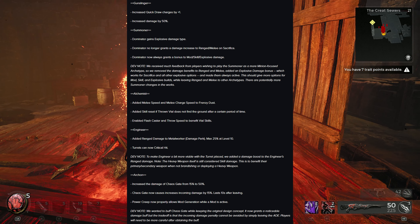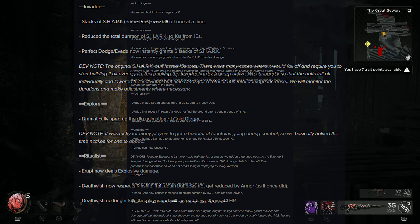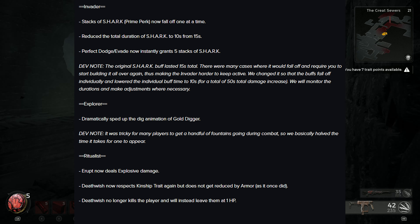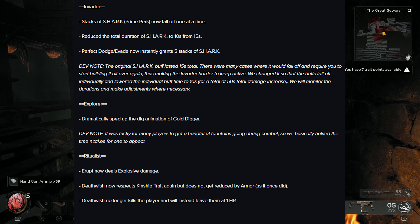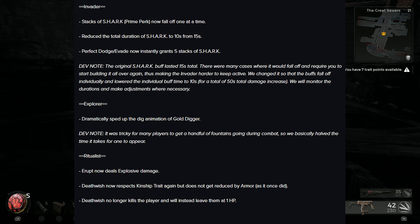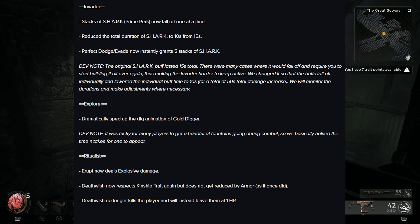Power Creep now properly allows mod generation while a mod is active. Dev note on Chaos Gate: it now grants a noticeable damage buff but the trade-off is that the incoming damage penalty cannot be avoided by simply leaving the AoE. Invader: stacks of Shark prime perk now fall off one at a time; reduced the total duration of Shark from 15 seconds; perfect dodge/evade now instantly grants 5 stacks of Shark. Dev note: the buff was changed so stacks fall off individually, with individual buff time lowered to 10 seconds, for a total of 50 seconds total damage increase.